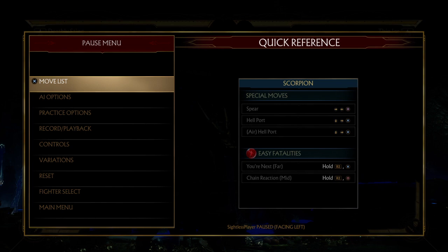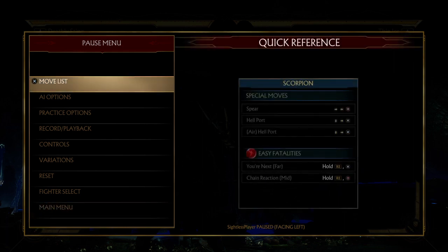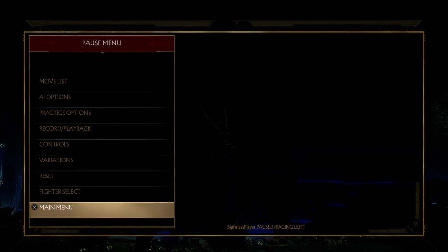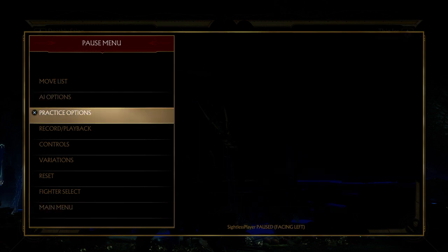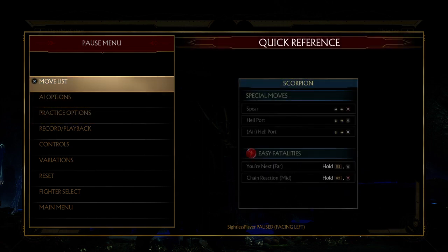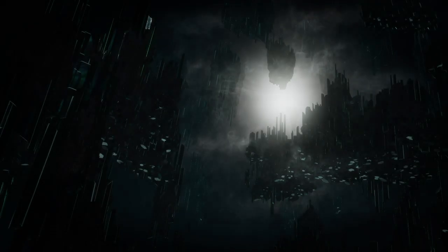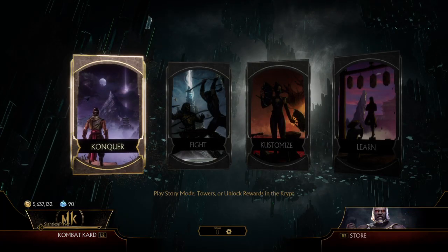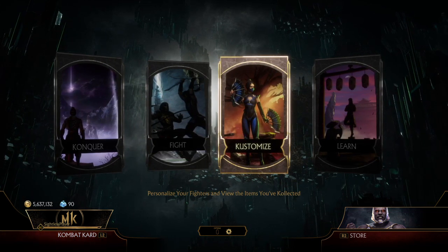Sometimes we'll miss what we're trying to pick by one or two options. If this is the move list and we scrolled down a little too fast, we're like, 'Oh shoot, is it up or is it down?' — we're not going to know. But if you had an in-game menu narration implemented like they have in Madden 20, it could read all of this.